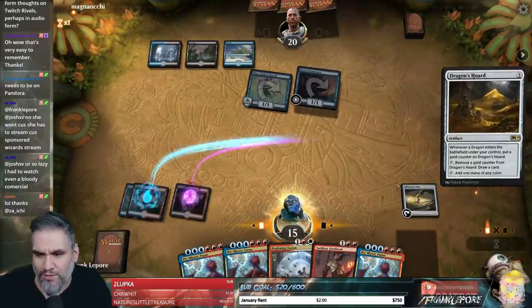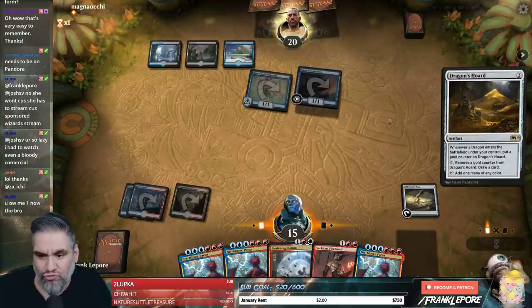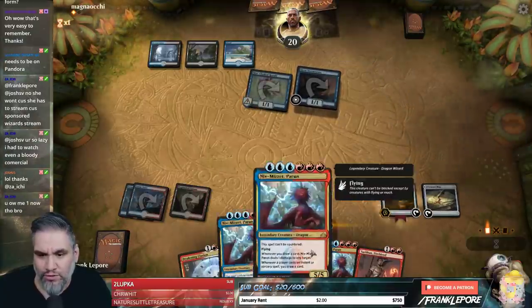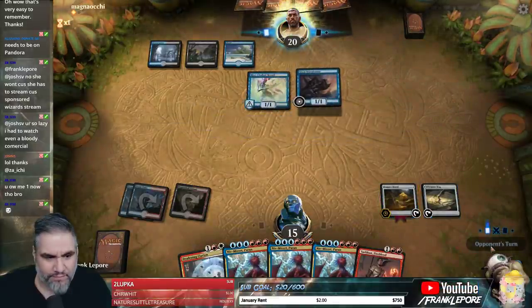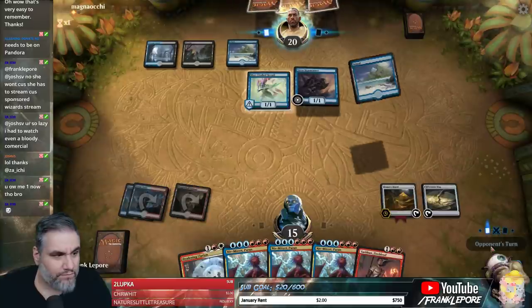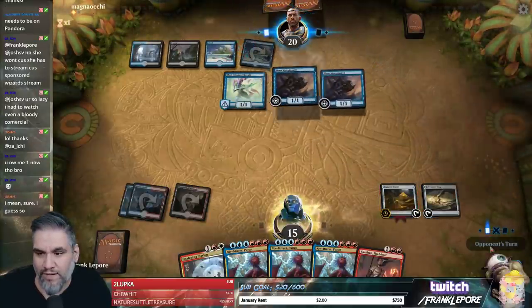We're definitely playing that. We're going to play Dragon Sword here and then activate our Treasure Map with it if it resolves. Drawing all three Niv-Mizzets — not the best.